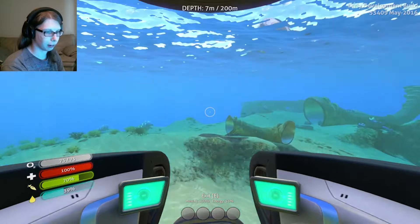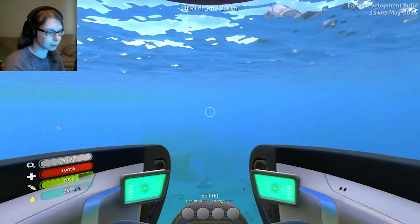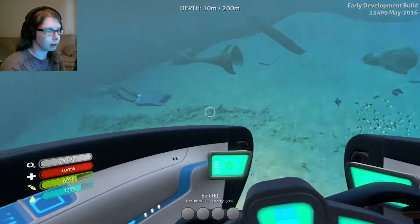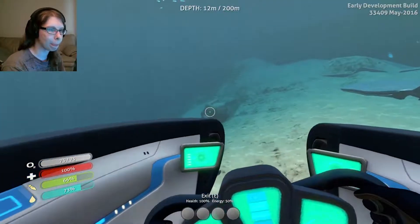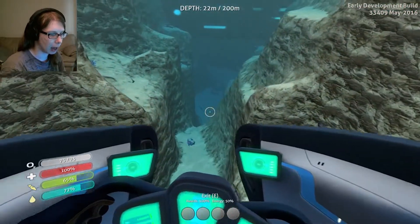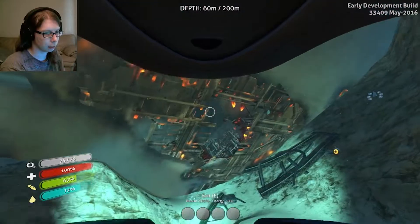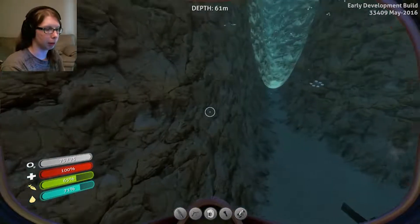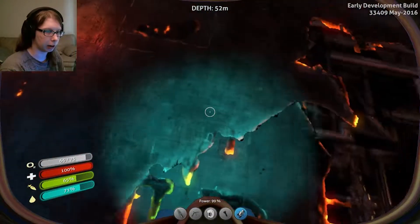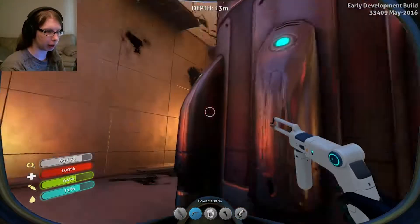I am going the wrong way. Here's the Aurora - hopefully I don't encounter any reapers, because that would suck. I'll be right back once I'm closer to it. Alright guys, so we are coming up on the side of the Aurora. I'm sure everyone knows about this but there's this little crevice about halfway up that is strangely open. So if you come to it and you dip down - I'm gonna turn on my lights - and go up and through. There we go. This brings us directly into the core of the Aurora.